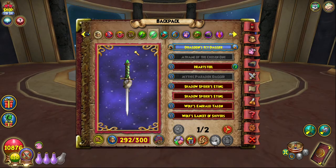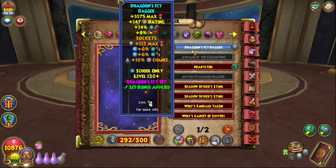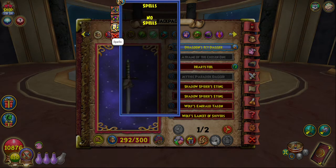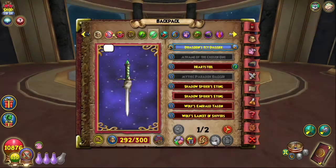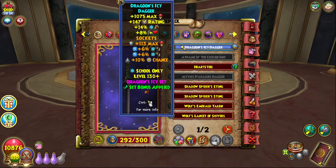For the Athame, I have the Dragoon Icy Dagger. The other dagger for level 140 has more damage and more block, but I'm still going to use this because it has the set bonus. Even if I took it off, I would actually lose damage — so there's no point in wearing the other Athame.